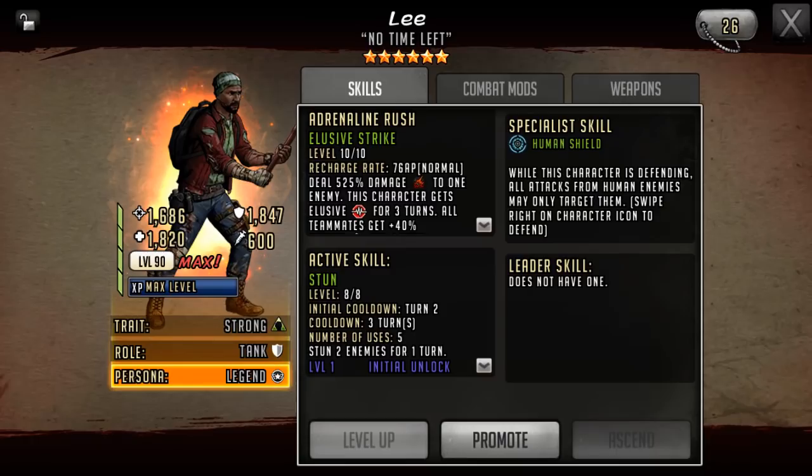Getting legacy characters now is not going to have that much of an impact on gameplay for the majority of players. It'll be nice for newer players — the fact that you can pick up Lee in the supply depot straight up as a six star, and the same with Magna, is really good for progression. These characters will help with the world map and some road maps as well.